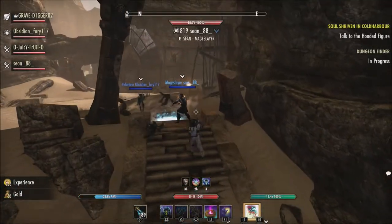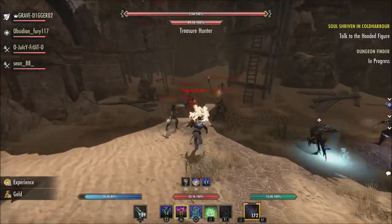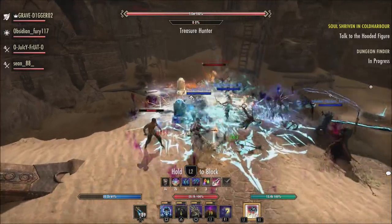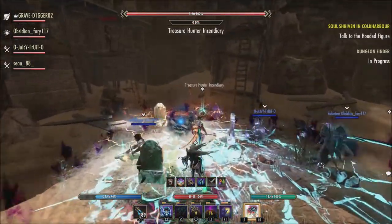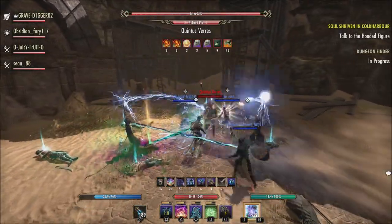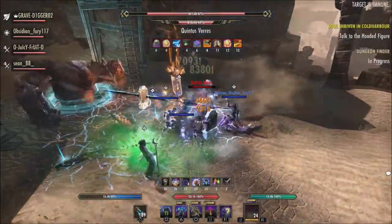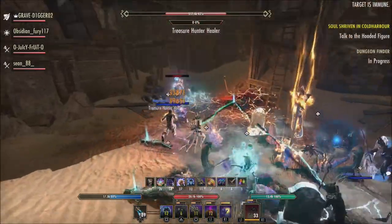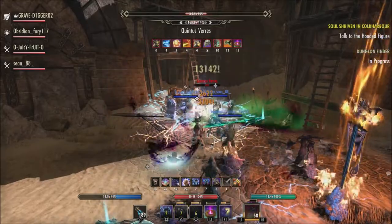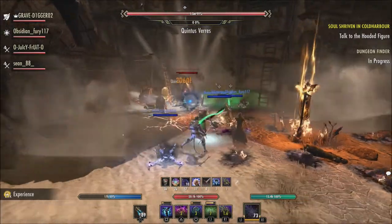So I think the option to have a bag where you can place all your furnishings — which is something the community has discussed for a really long time — would be a great addition and a great quality of life change. Is it something I could see ZOS adding in the future? Definitely. They've been adding a lot of quality of life fixes over the last couple of years since there are so many new things in the game.